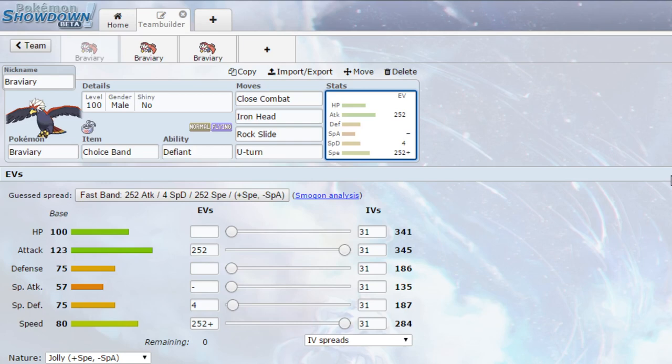You could also run this with a Scarf as well, allowing yourself to be a little bit faster, but that is an option for you to decide on. EVs going for max attack and max speed with a jolly nature, so more speed, less special attack, and 4 EVs in special defence. If you're going Scarf, I'd recommend probably going for Adamant Nature instead, but it is entirely up to you depending on what your speed tiers are looking like.